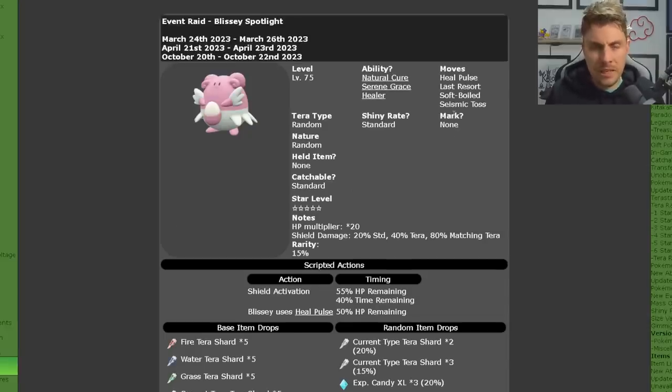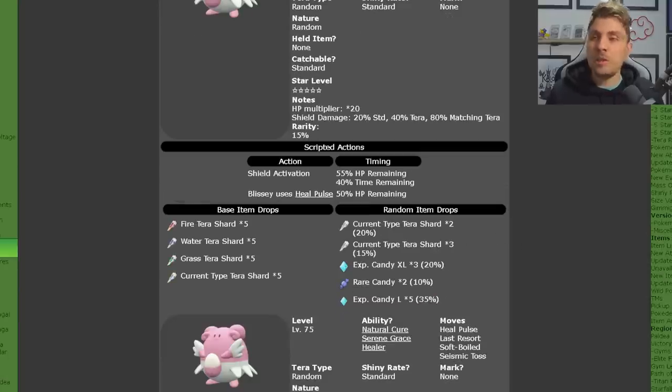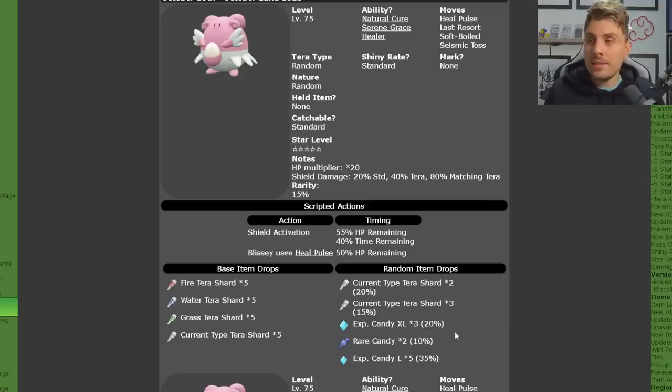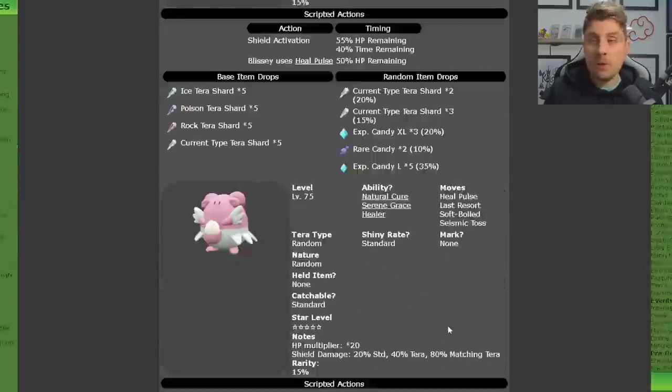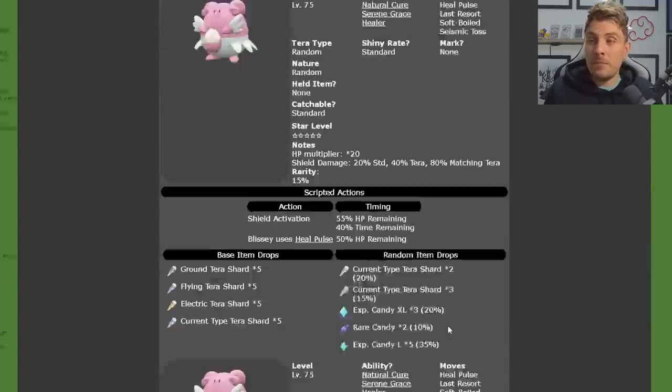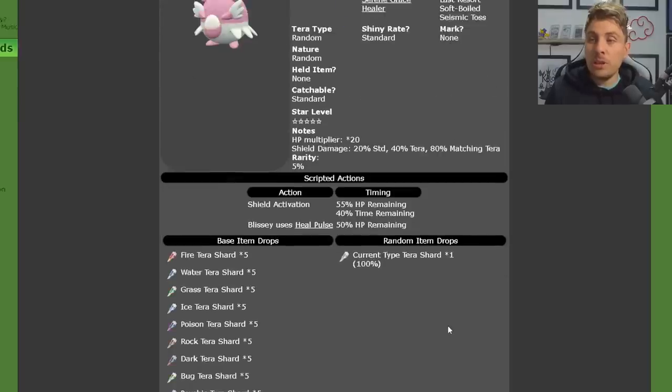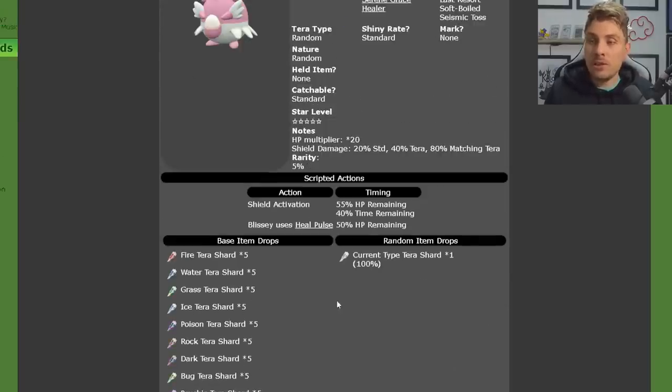Most of the time, Blissey is actually going to be healing you with Heal Pulse. The big thing about these raids is the item drops, because they are going to give a whole host of tera shards when you beat them. You'll get a variety of different type tera shards, plus the tera shards associated with the tera type that the Blissey is for that particular raid. You'll also get a bunch of level-up candies — XL and large candies. Most Blisseys are the same, except for the rarer ones that give a huge amount of tera shards.